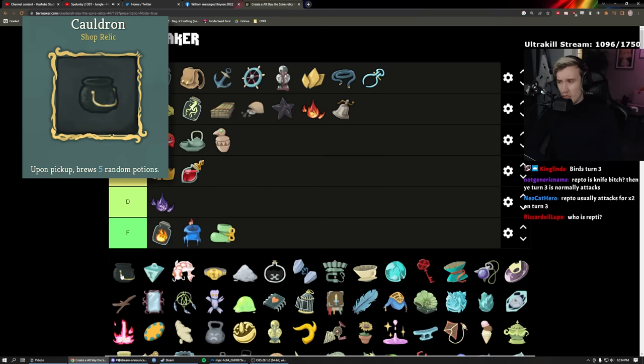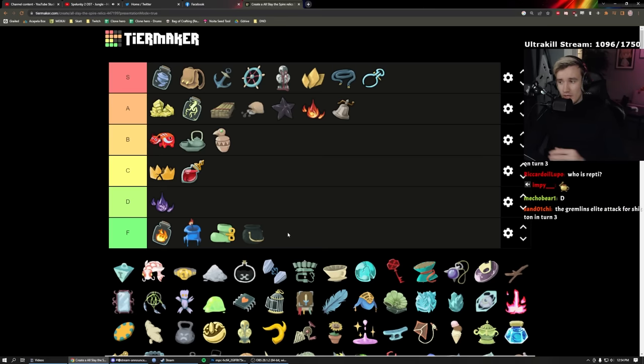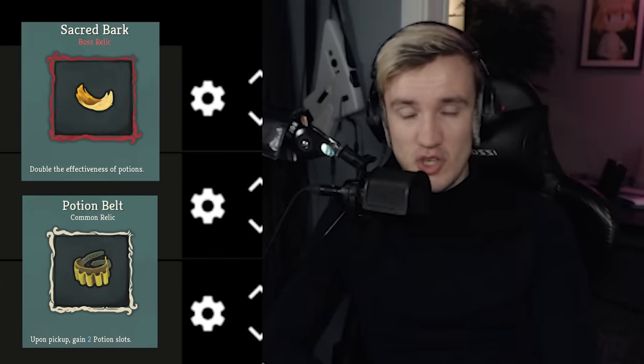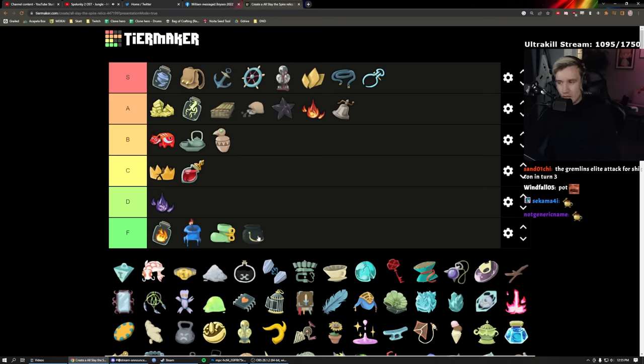Cooking Pot: F, low F. It's a shop relic — costs too much, gives too little. At Ascension 20 you have two potion slots. This gives you five potions. Unless you have Potion Bark and Potion Belt I would never take this. Even then it's not worth it — you don't get the full benefit with only two slots.